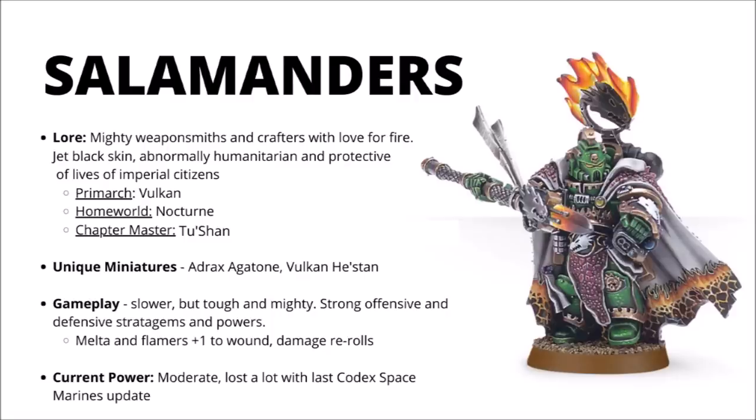Moving on, we come to the Salamanders, the green-armoured Space Marines of Nocturne, who are legendary weaponsmiths and crafters with a particular fondness for fire. The Legion is also known for its jet black skin, and is abnormally humanitarian and protective of Imperial citizens compared with quite a lot of other Space Marine chapters. Their Primarch Vulcan was near-unkillable and known to be a perpetual, though he was lost following the War of the Beast, when he and the single most powerful orc that ever lived were presumably destroyed in a nuclear explosion. In terms of unique miniatures, the Salamanders have Adrax Agatone, the Primaris Captain, and Vulkan He'stan the Forgefather, whose task it is to recover the lost relics of Vulkan, in the belief that when these are restored the Primarch will return.